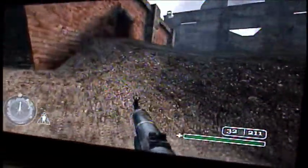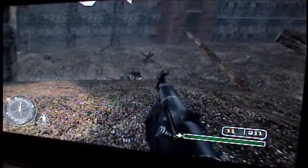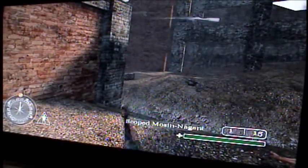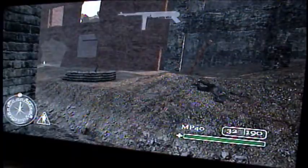Then you're going to want to run up by this wall on this hill, and there will be a couple guys that will come around the corner there. There's an MG42 gunner right around the wall — you're going to want to poke around and get your rifle out to shoot him. You can switch back to your MP40 after.